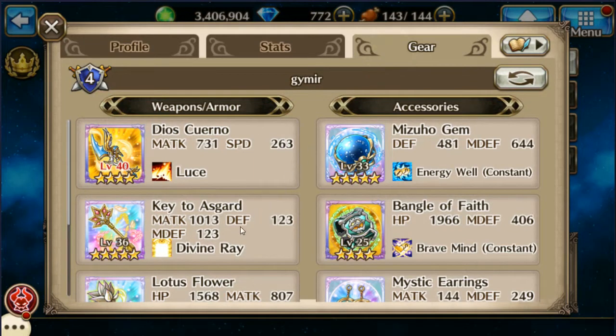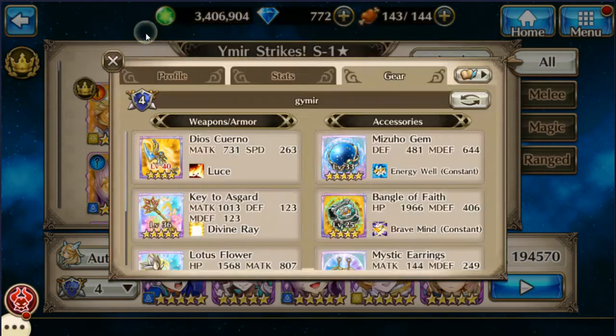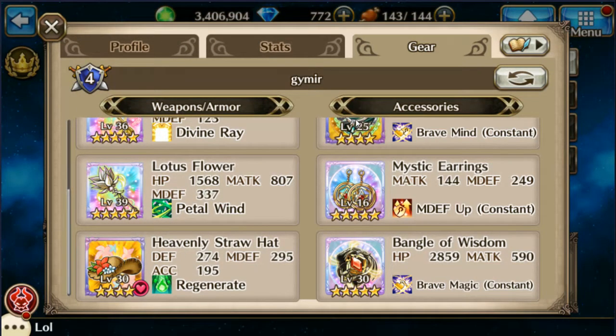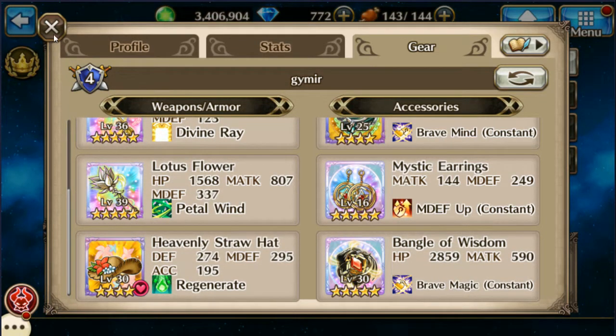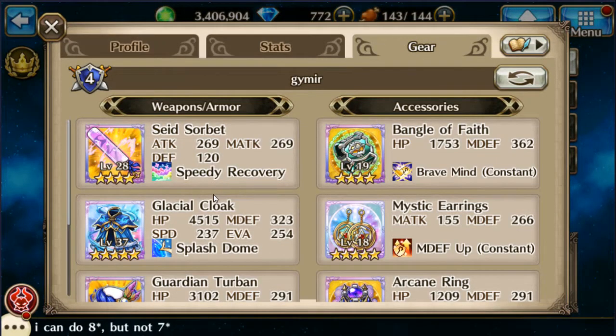Next we have Gold with Slutnear's Connect battle weapon because it's light-based and packs a punch. It has magic defense and magic attack up for two turns, which I use for the Key of the Asgard, again for crystal crushing. The lotus flower does decent damage and makes the skill gauge go up, and a straw hat for some healing and magic defense. This last piece is just for the magic attack buff.